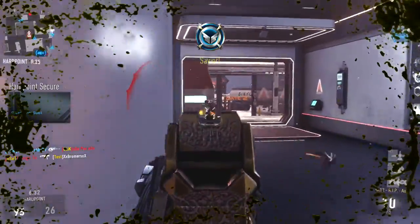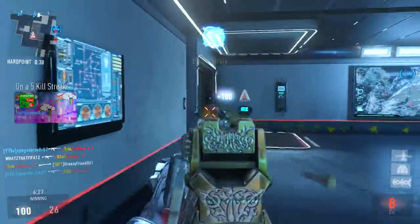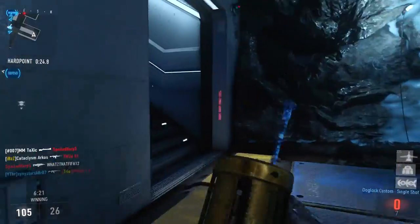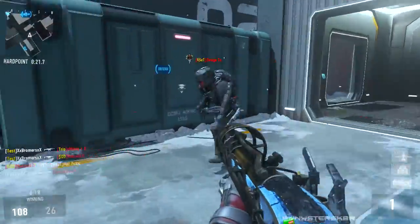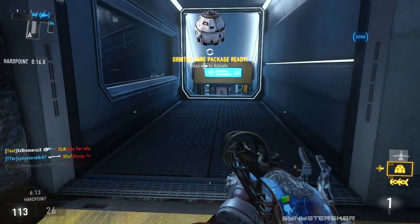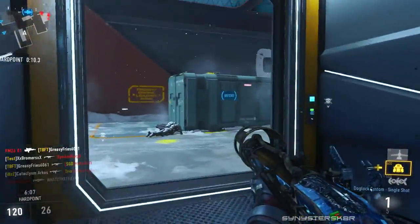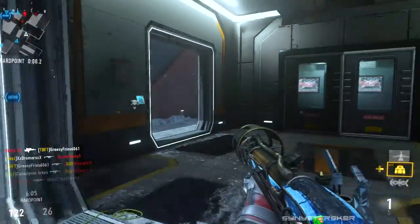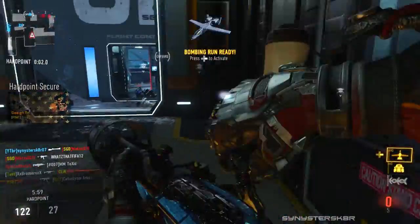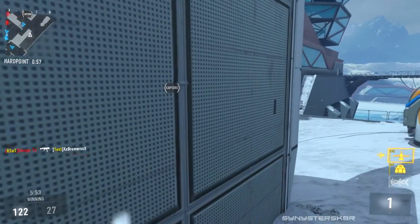The Blunderbuss comes with three attachments: Quick Draw Grip, Advanced Rifling, and the Stock attachment. I like to use Quick Draw and Advanced Rifling. Advanced Rifling gives you more range, and Quick Draw reduces the time you need to aim down sights — you want to aim down sights when firing because it reduces the spread a ton. I also use Overkill with the AK-12, which kills fast, switches fast, and has low recoil.